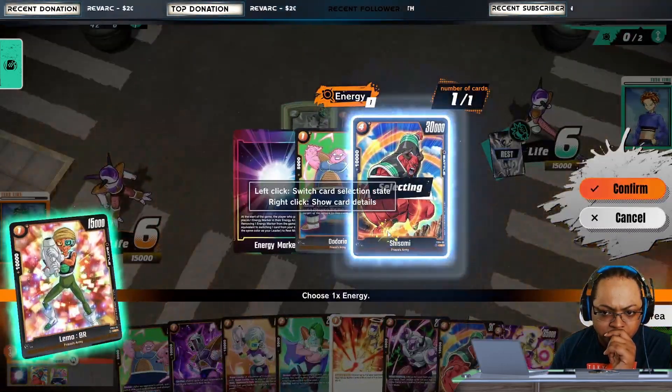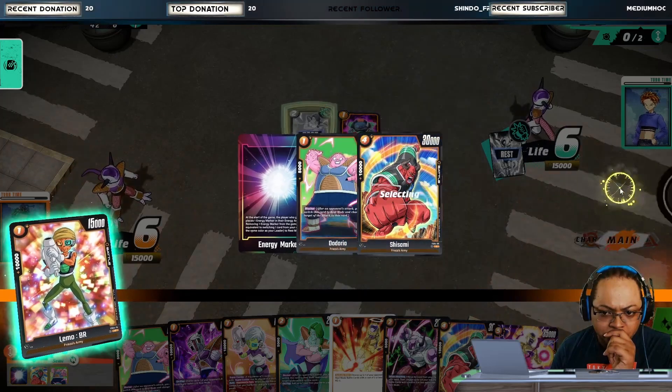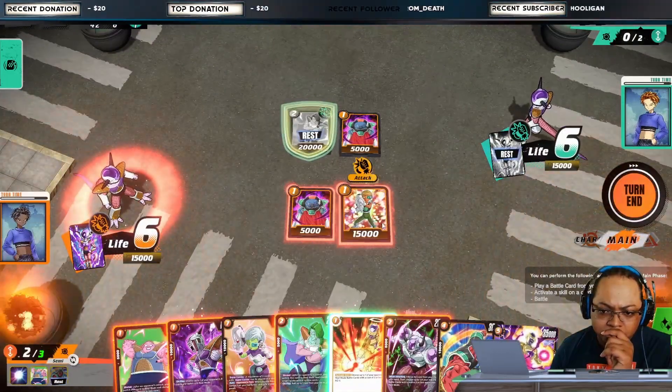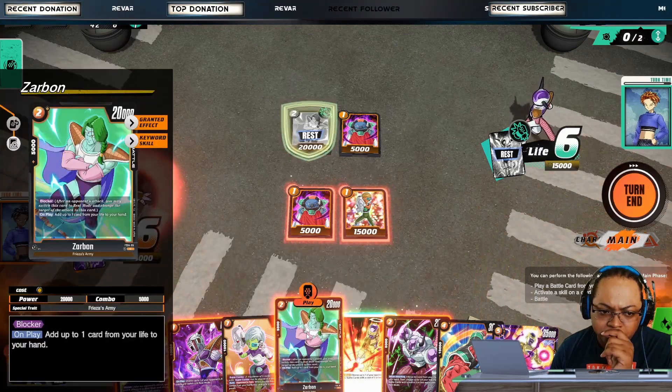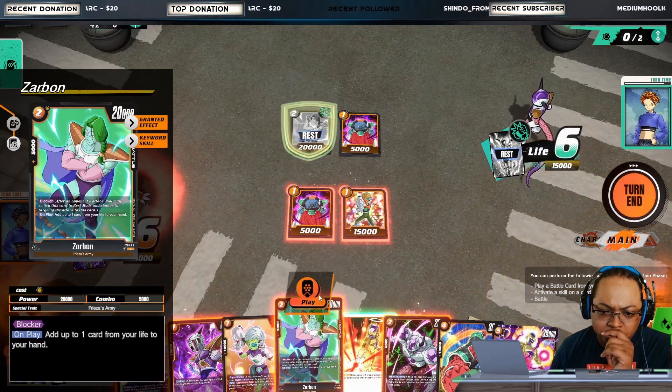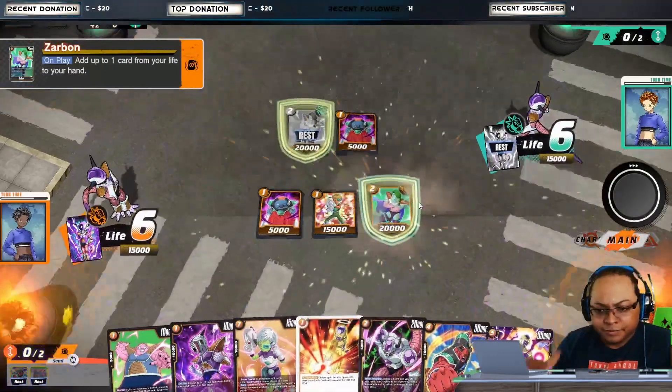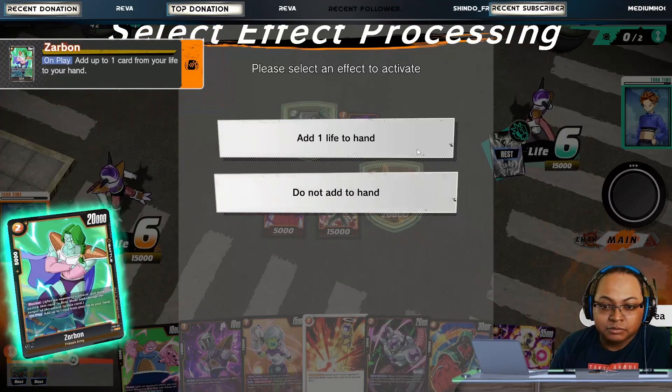If you go first in a match, you cannot attack first on turn one. If you go second, you get a colorless energy, which is kind of like the coin from Hearthstone. Going second can have an advantage because you can play a stronger card before your opponent is able to play a stronger card.